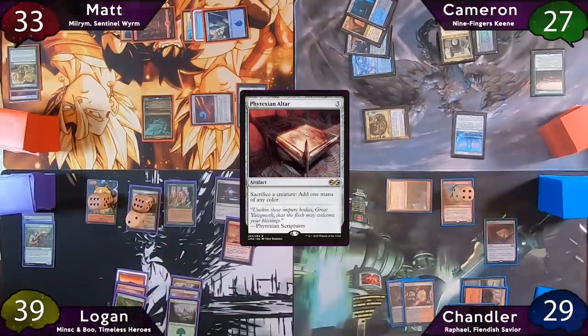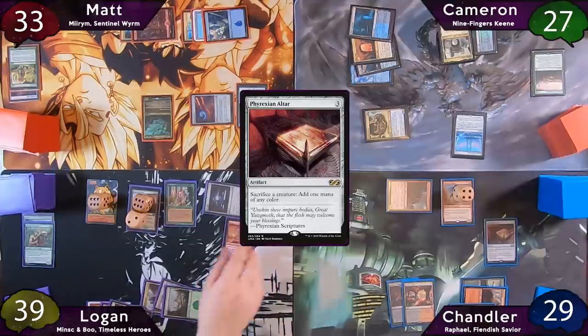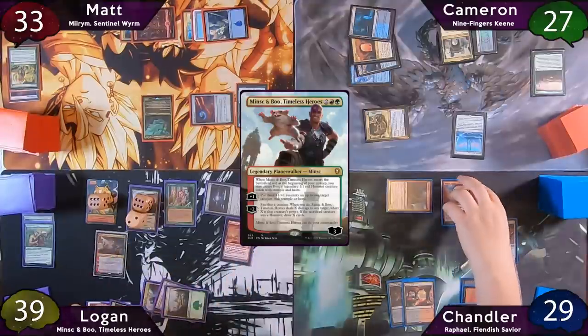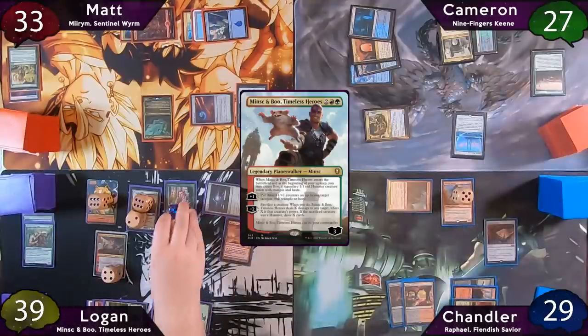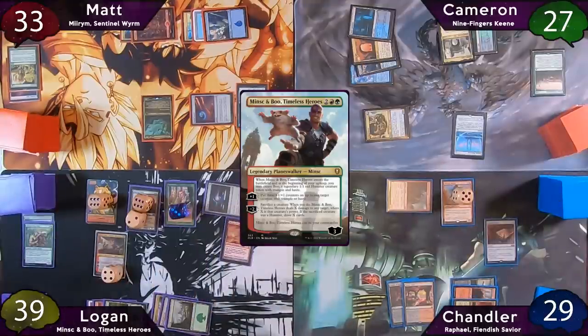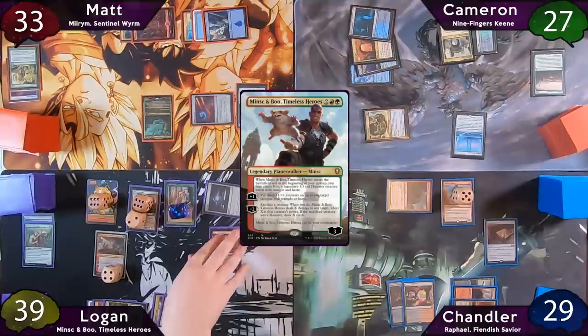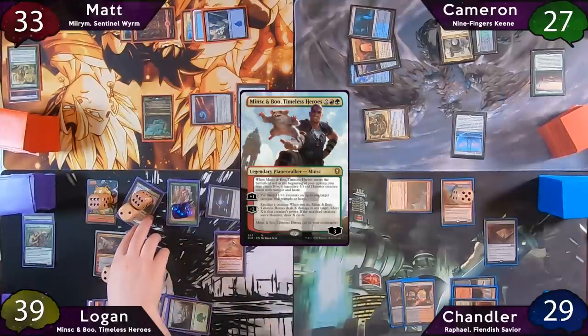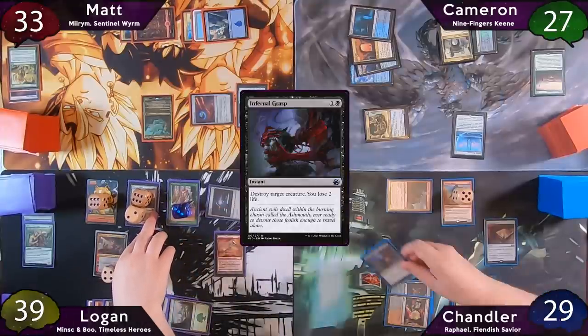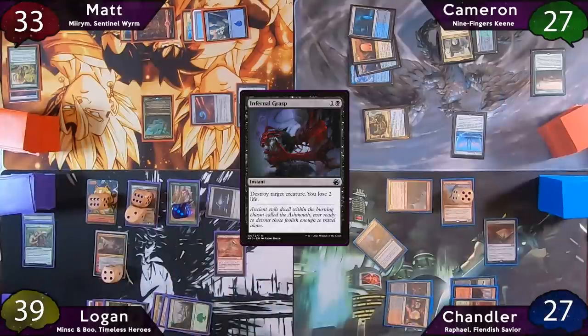The turn is now Logan's. He starts with a basic Forest, then recasts Minsk and Boo, Timeless Heroes — accidentally paying eight mana for it. He upticks the Planeswalker to put three +1/+1 counters on his Elvish Mystic. Mauler trigger. Logan moves to combat, but Chandler stops him at the beginning of combat to Infernal Grasp Colonial Hydra. Matt and Cameron could not be happier, because that board could potentially kill someone.